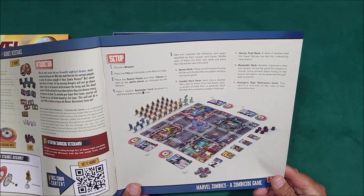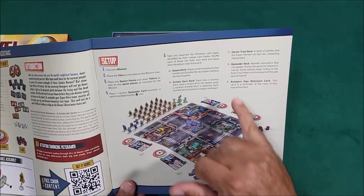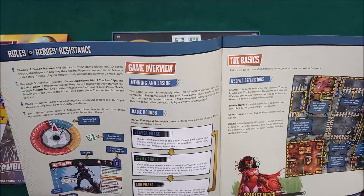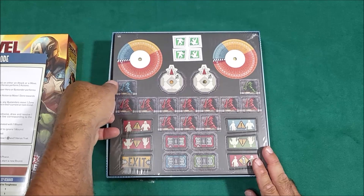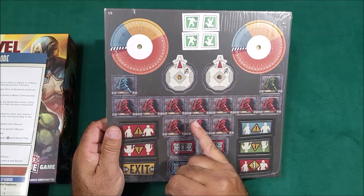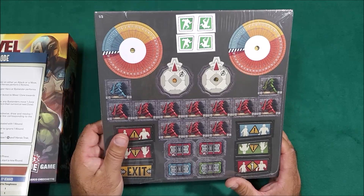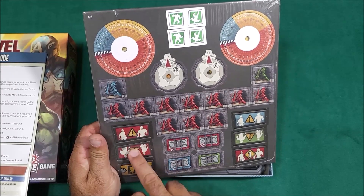There's a bystander deck with noble characters that can appear during the game for players to rescue. Rescuing bystanders will likely be part of your main objectives, earning experience points. The game overview is included. It's only one to four players, so you only get four dials. The main difference from regular Zombicide is you get six survivors here but it's one to four heroes.